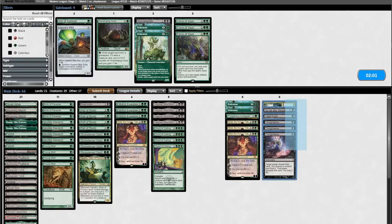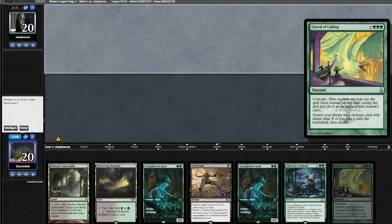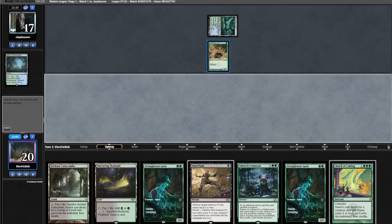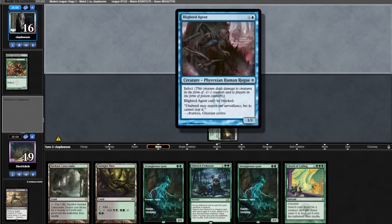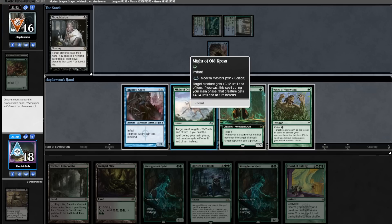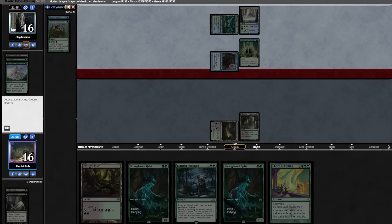Let's get into sideboarding: bring in the interaction and take out the slow cards, because this matchup is all about speed. For game two, our hand has a way to find Yawgmoth and interaction, so we'll keep. Opponent goes land, Glistener Elf. Another land off the top for us — we'll blow Peatland into Fatal Push. Opponent goes land into Blighted Agent. We drew a Thoughtseize — amazing draw. We'll cast that. Opponent's hand is pretty impressive but we'll just take the best pump spell for the mana cost. We play our land and pass.